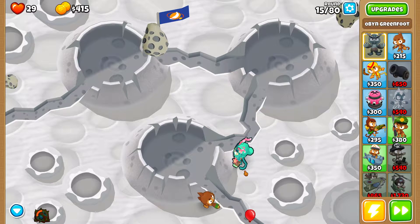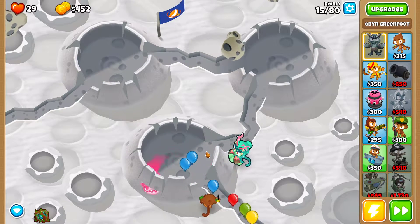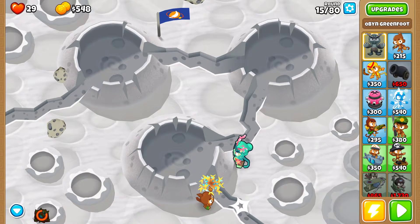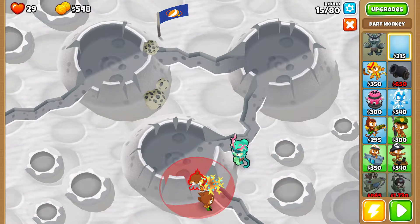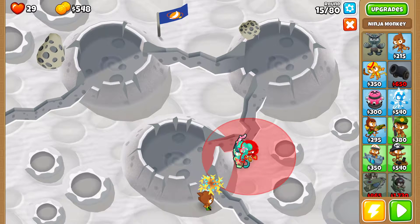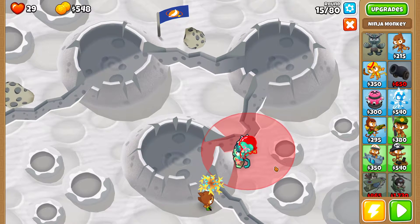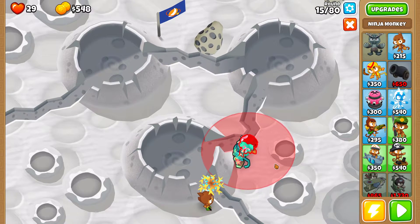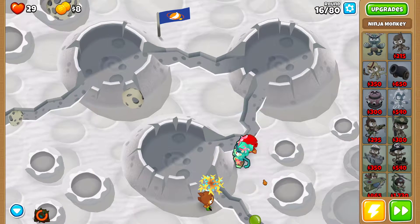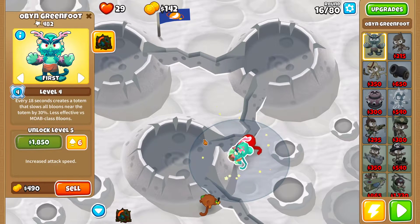Round 15 is going to be level 3 for Obyn, so use the level 3 ability when you can see one balloon getting very close towards the exit. Try to place the Brambles so they land inside the crater. Now place a Ninja here closest to Obyn and closest to the left — it's very important to place the Ninja as close as possible toward the left so the Ninja can attack inside as it gains more range. Now I'm setting Obyn to First and placing the Ninja.